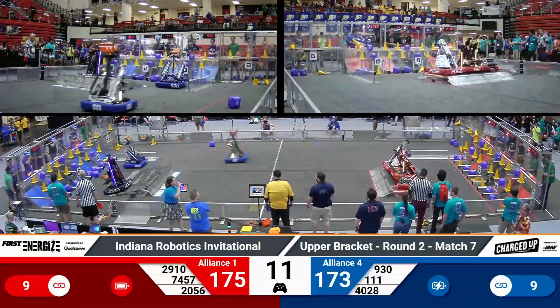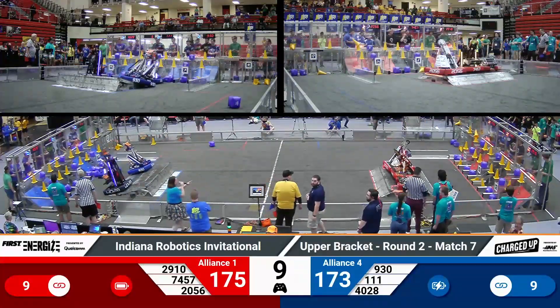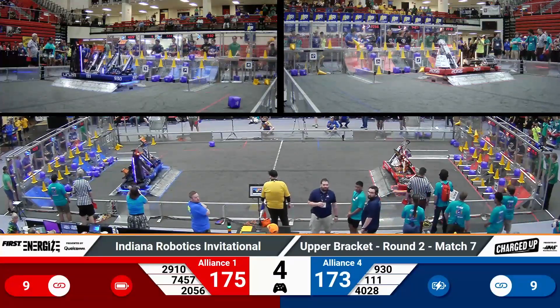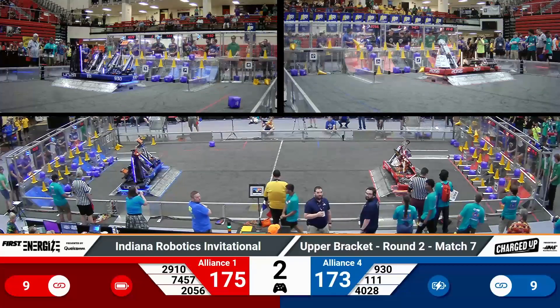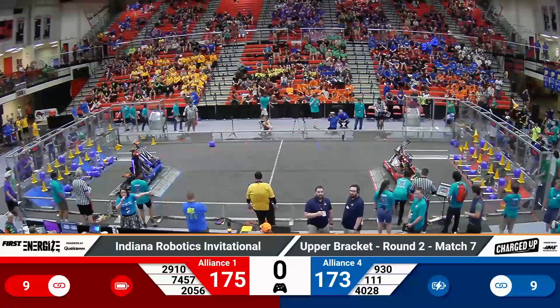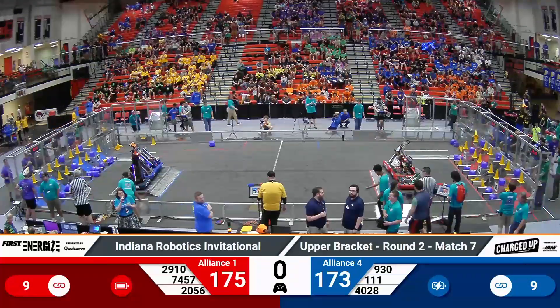Back on red, they're ahead by just two points with a full grid of their own. Three robots docked and engaged for the number one alliance with five seconds remaining. They need to engage on blue — they've done it. Our live score shows a two-point advantage in favor of the red alliance as time expires.